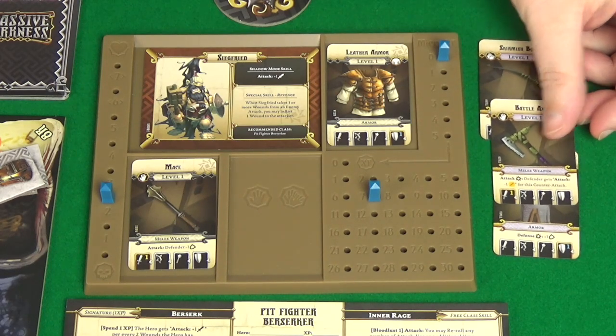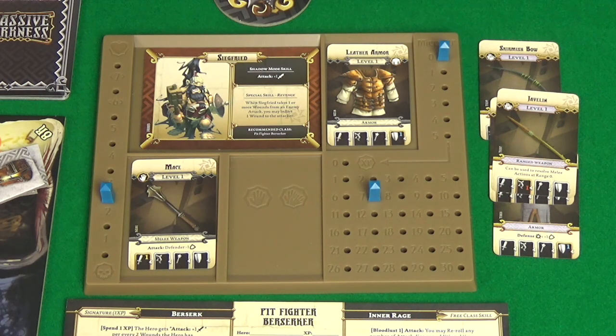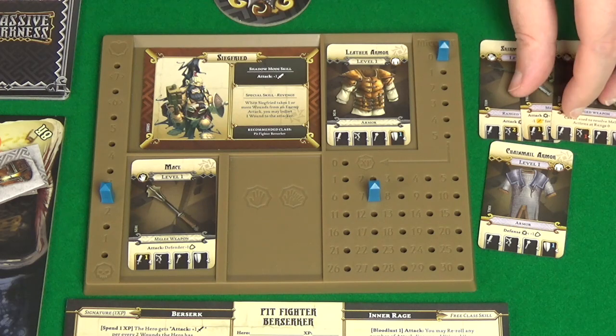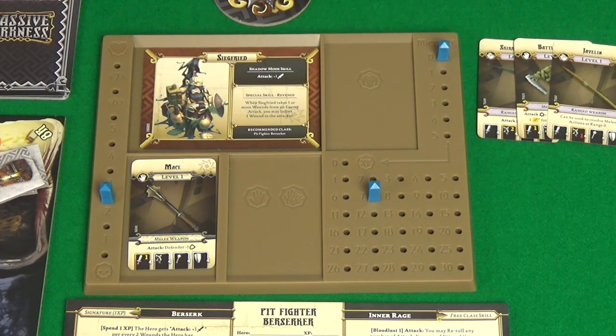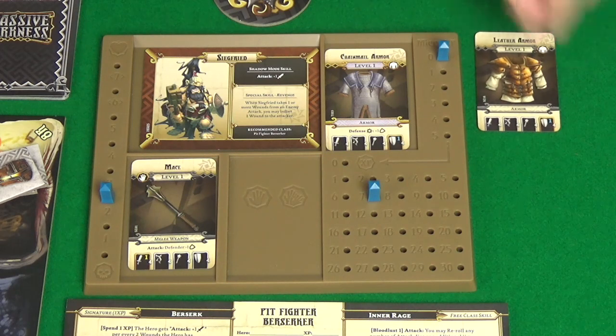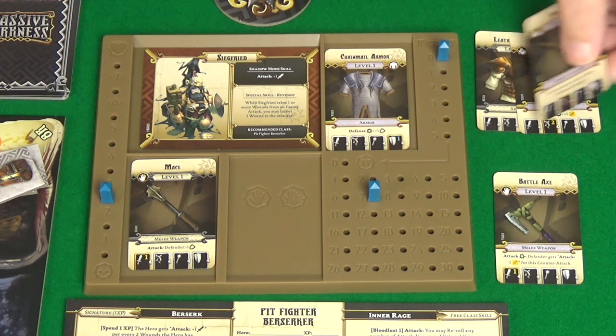I also have a battle axe which, same as my mace, has one yellow die, but its attack ability is that if you roll a diamond symbol the defender gains minus one yellow dice for their counter attack. And a javelin which can be used as a melee action and gives a red dice for attacking. I'm not too interested in those melee items but I do want to equip this armor. I think it's time to transmute and upgrade - we'll keep the battle axe for now and upgrade the leather armor, the skirmish bow, and the javelin by discarding these.